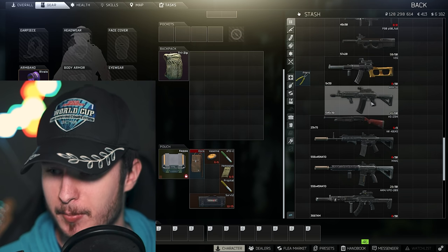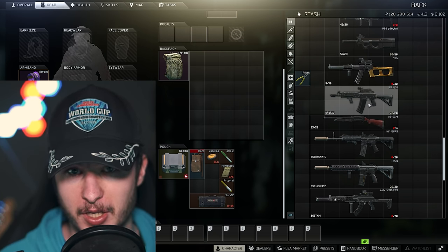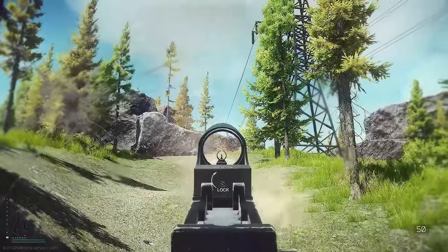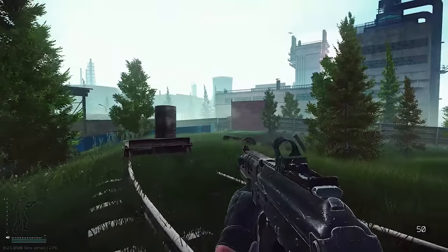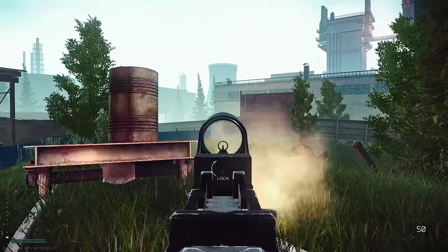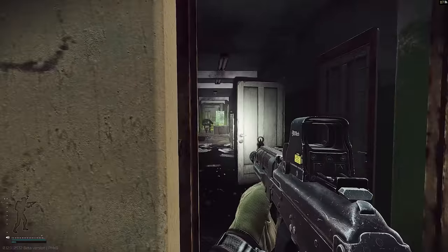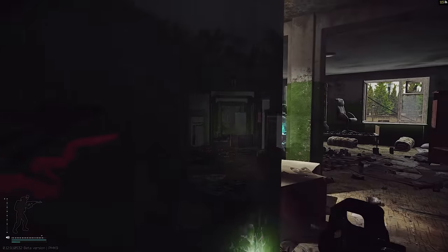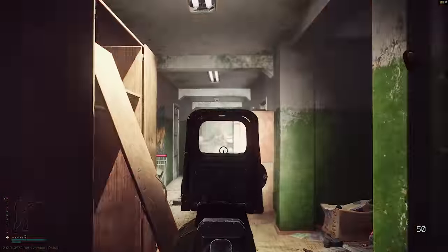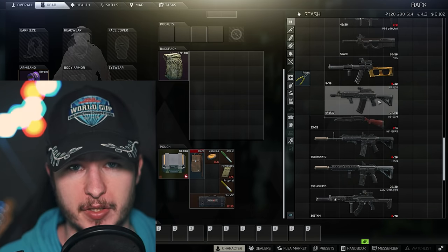Let's continue with the RPK. In my opinion, the RPK is the best 5.45x39 weapon build right now in Escape from Tarkov, and on top of that it is quite budget — not so expensive to run a decent RPK build. It doesn't matter if you play the short or long barrel version; both are pretty neat. You can get the shift grip from Peacekeeper level 3, or change it to the Magpul RVG grip, which is pretty nice.